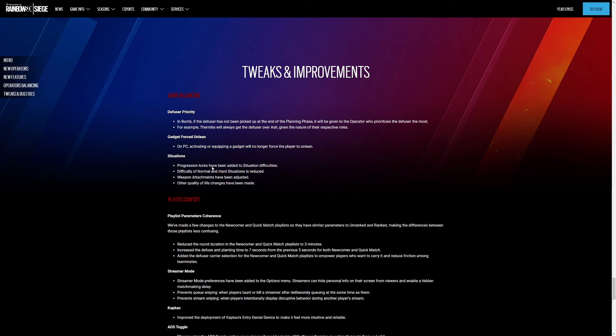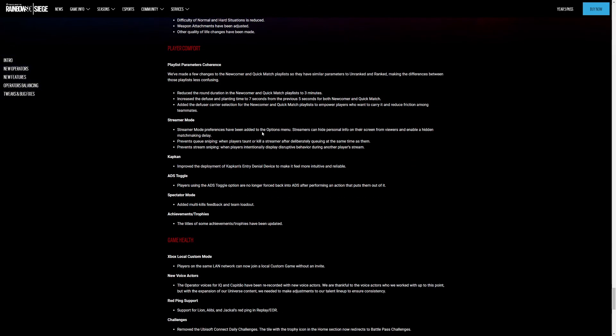Situations progression locks have been added to situations. Difficulty of normal and hard situations has been reduced. Weapon attachments have been adjusted. Other quality of life changes have been made. Player comfort — playlist parameter coherence. Streamer mode preferences have been added to the options menu. Streamers can hide personal info on their screen from viewers and enable a hidden matchmaking delay.